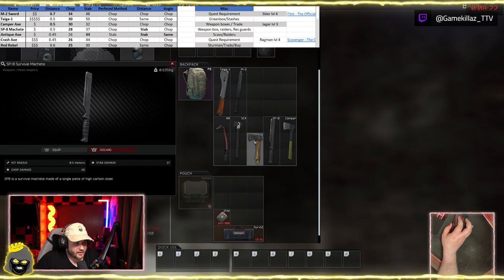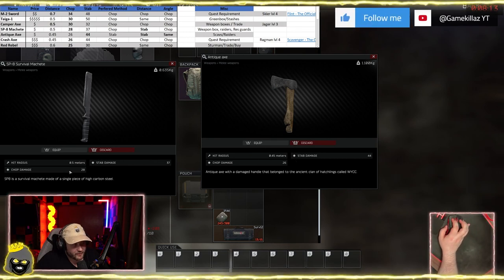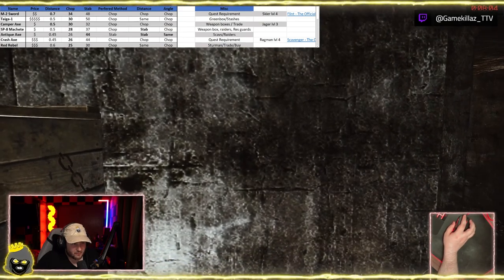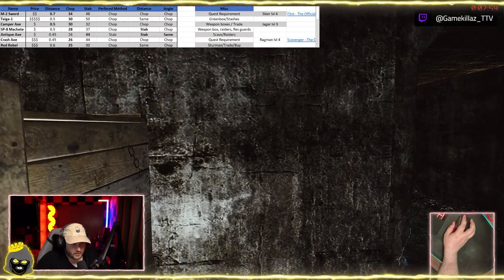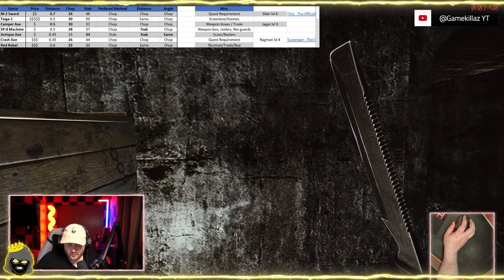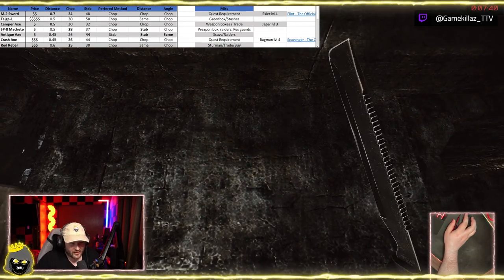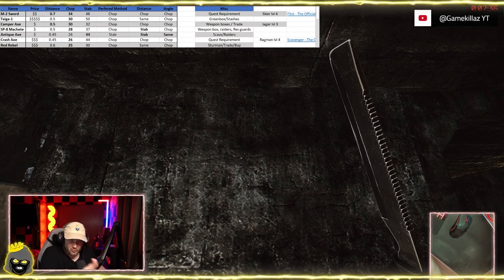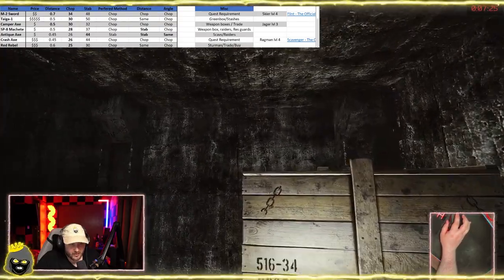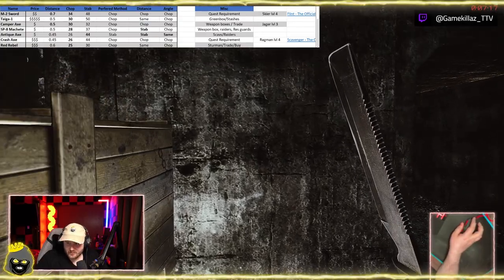Now the SP8. Compared to the Antique Axe, it has slightly more range at 0.5 meters versus 0.45, and a little more chop damage, but you lose stab damage. Testing it out: backing up, both attacks miss; moving closer I can hit with the stab but miss with the chop. To land a headshot with the stab I have to aim way up, and you'll likely hit their hands. With the chop, you can hit the head — so chop is better for headshots.